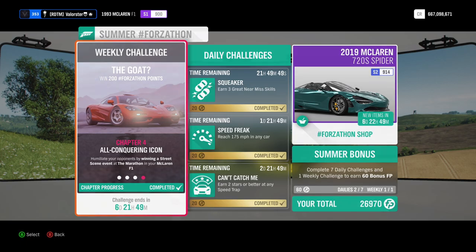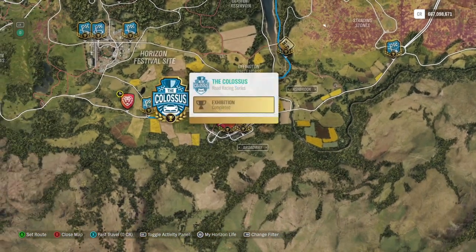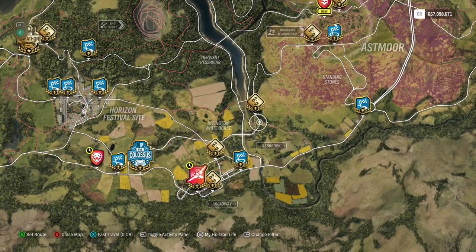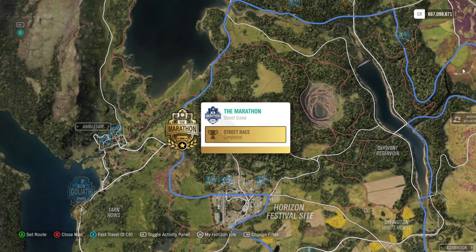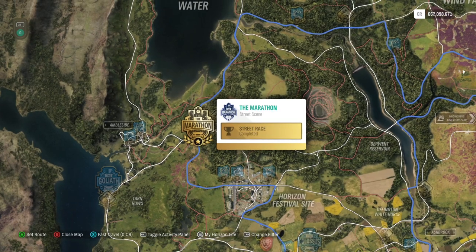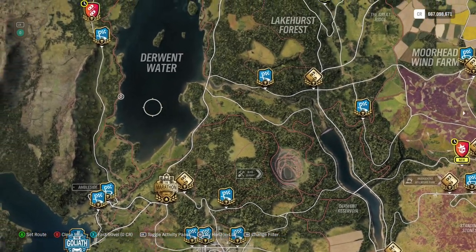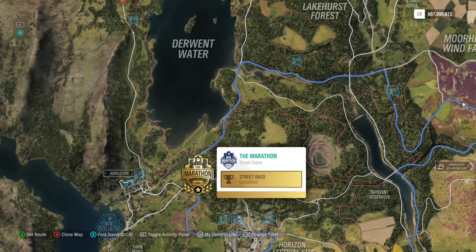Then you need to do the marathon. The marathon is here on the map — it's a street scene event and we can't make blueprints for it, so you have to drive it. For new players, if you don't see it yet, it means you haven't done enough street races yet, so you need to do more street races for the marathon to pop up. Alternatively, go into a convoy with a friend who has the marathon and you can both drive it.